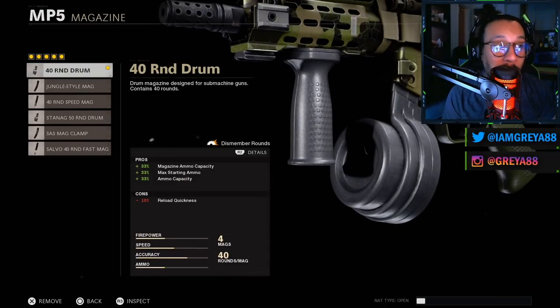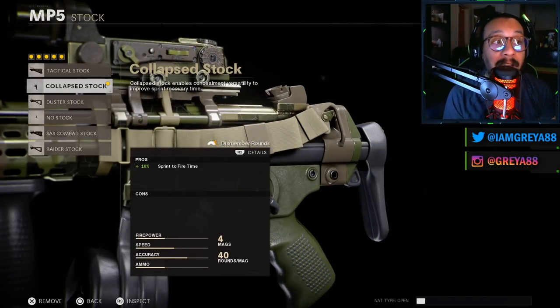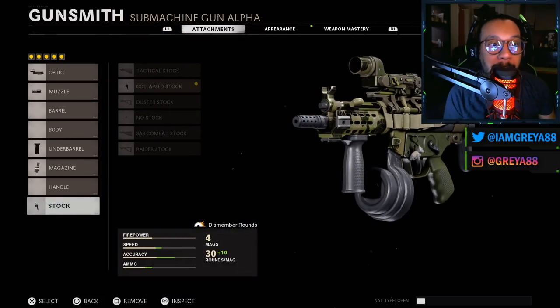The magazine is the 40 Round Drum. And last but not least, the stock is the Collapsed Stock, which gives you a 10% increase to your sprint-to-fire time. Overall, actually a really great setup.